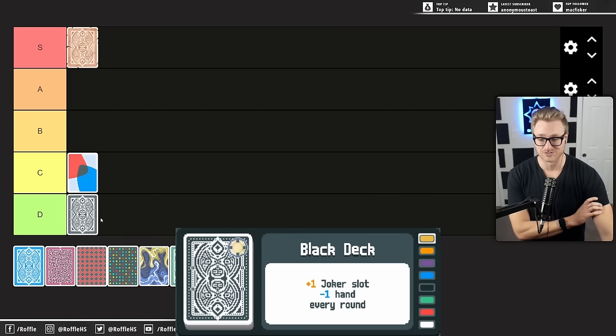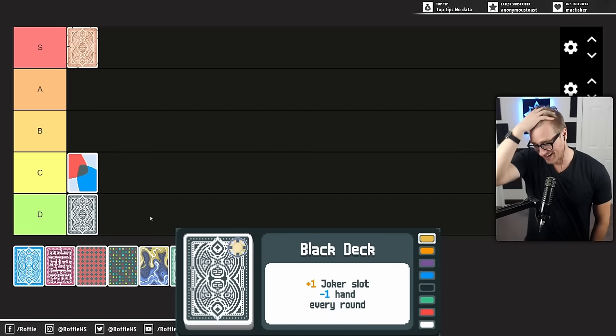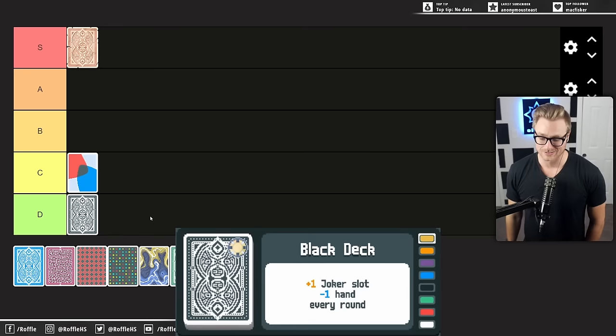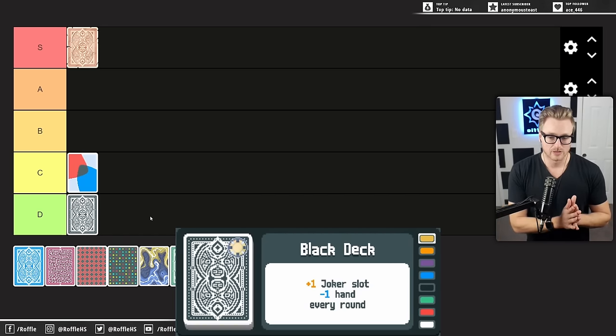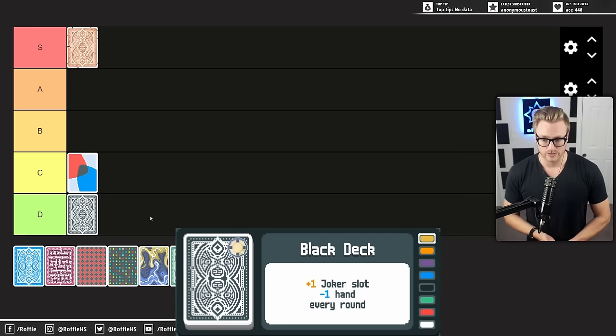Unlike Black Deck, which is an easy D tier for me. This one, of all the decks, took me the longest to beat on Gold Stake — it felt like bashing my head into a wall. The minus one hand per round is really bad: when you're low on discards, you can't make a good hand. It's bad because you have a hard time scoring, so you just kind of die a lot. It's bad because you have a hard time scaling — you don't have enough hands to play to actually scale your Jokers like Green Joker, Ride the Bus, or whatever the space one is. A lot of Jokers want you to play extra hands and you just don't have the capacity with Black Deck.